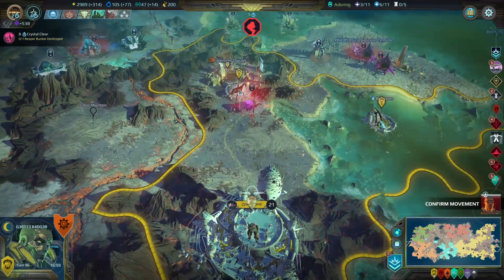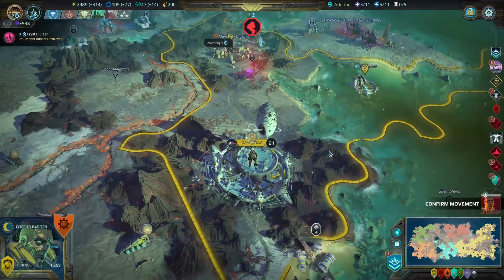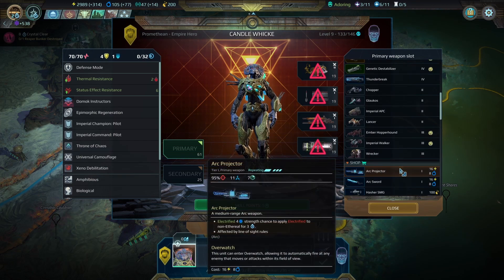She comes in with no action points. Dang, it means I can't do anything with her this turn. All right, you guys just get in the sector and stay safe for a second. Candle will go ahead and put you back in another disassembler.